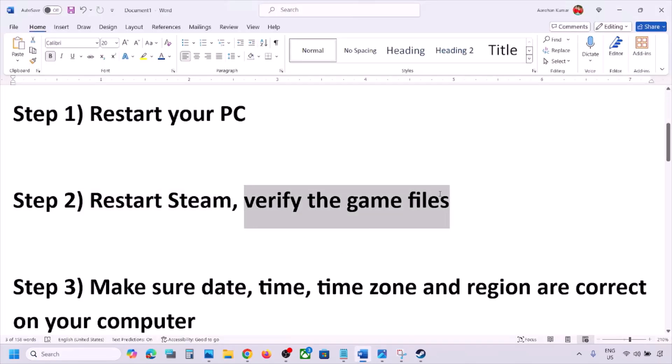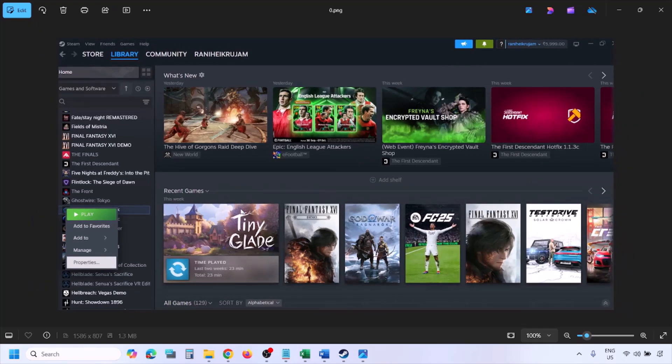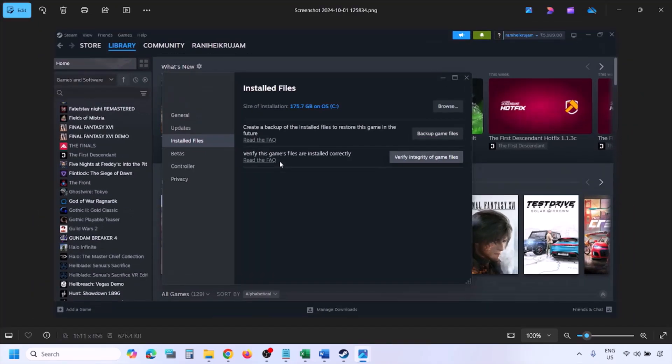If you are still facing the problem, the next step is to verify the game files — this is important. Go to Steam, click on Library at the top, find the game in the list, right-click on it, and select Properties. Go to the Installed Files tab and click on Verify Integrity of Game Files. Once verification is 100% complete, launch the game and check.